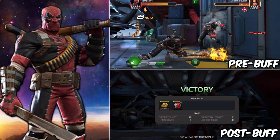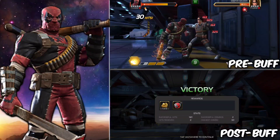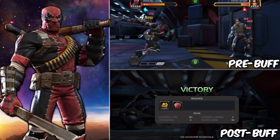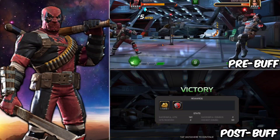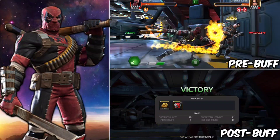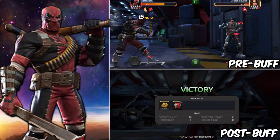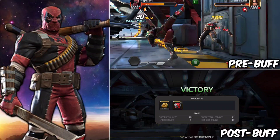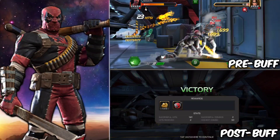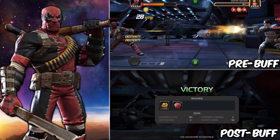Coming back to this video — post-buff Massacre won by a pretty decent margin, it is a good buff for sure. In the future I'm going to be using him in Labyrinth against a lot of skill characters. Just to note, we don't have any synergies, suicide masteries, or any kind of boost in these clips — this is just a base rank 5 six-star character. With synergies in Labyrinth of Legends I think he can beat most skill characters. His damage output was always really good and now it's much easier to maintain — he's a pretty good character.